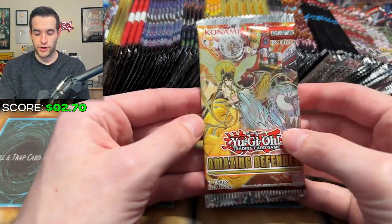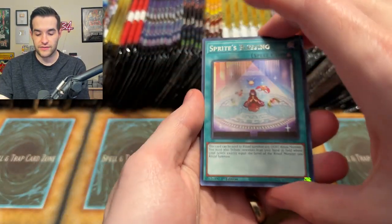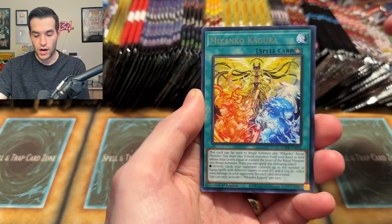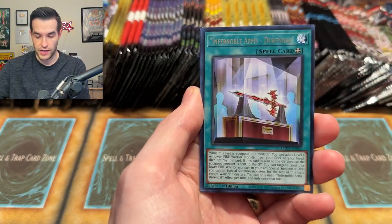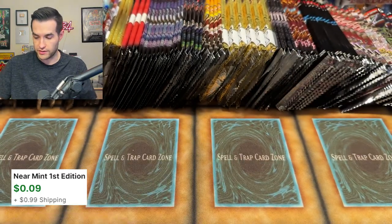I'm not going to go completely in order here because we do have multiple copies of some packs. This is Amazing Defenders right here. Let's see if this pack can give us something amazing. Makongo, Stray Pearly, Infernoble Arms, X Pearly Happiness — that is a super rare and then a couple of rares. Not bad.